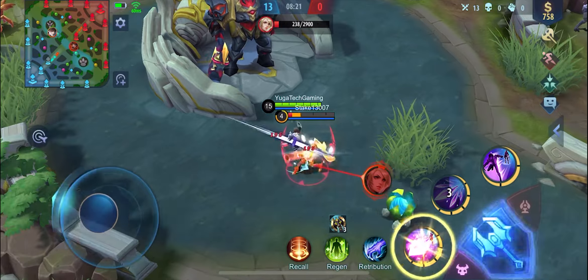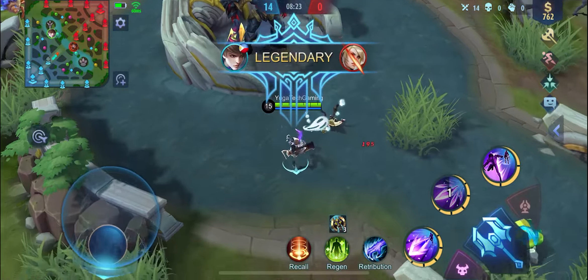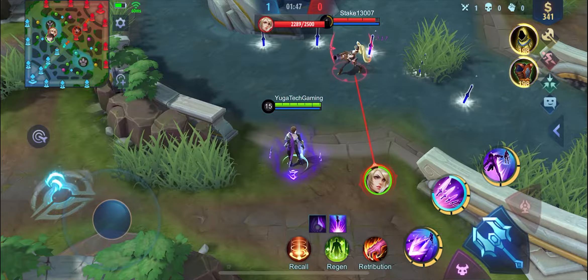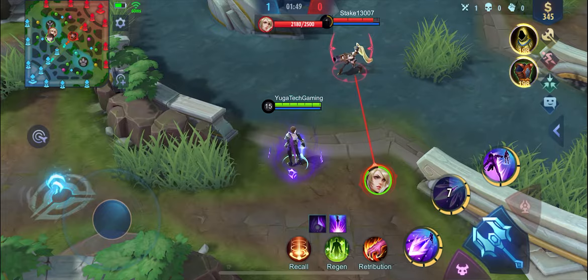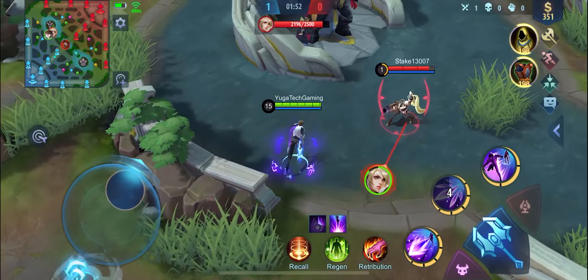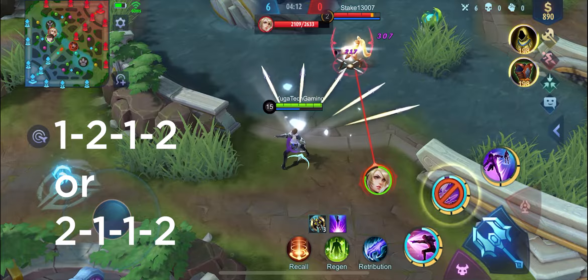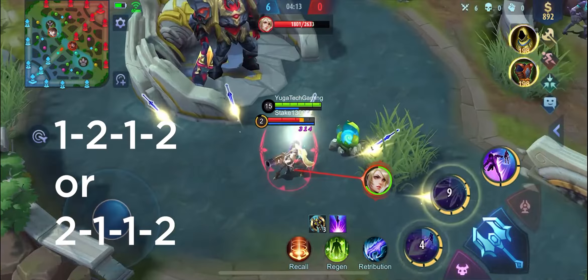Let's jump right into his combos. Gusion's combos revolve around his first skill, second skill, and especially the timing. The combo is simple — you just have to make sure that all your thrown daggers, especially the recoil daggers, will hit your target, because it deals a lot of damage. For our first combo, there is the 1-2-1-2 or 2-1-1-2. It is a case-to-case basis.